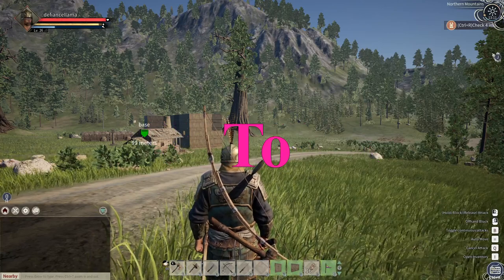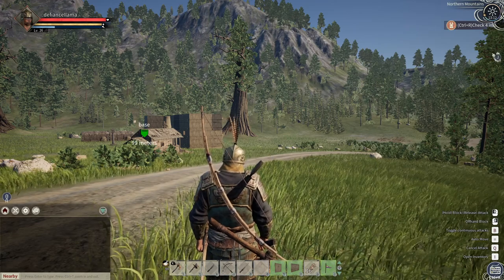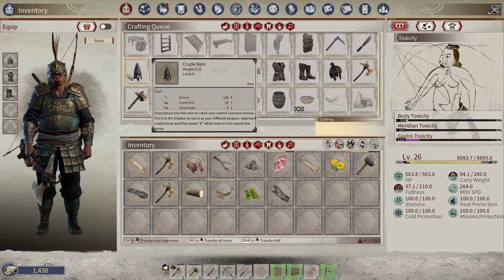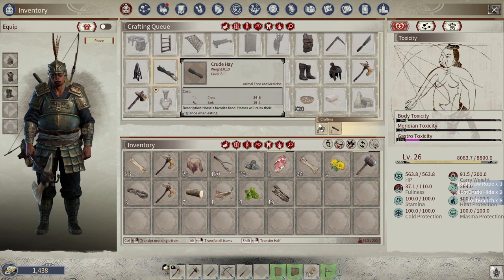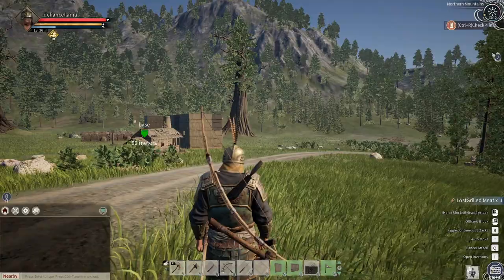Hello guys and welcome to a Myth of Vampires how-to guide. Today we're going to look at how to tame a horse. There are a couple of things you need: a crude rein and some crude hay. I always recommend crafting a couple of the hays just in case, because you've got to throw these out and if a horse doesn't go to it you've kind of wasted it. So we're going to get those crafted.